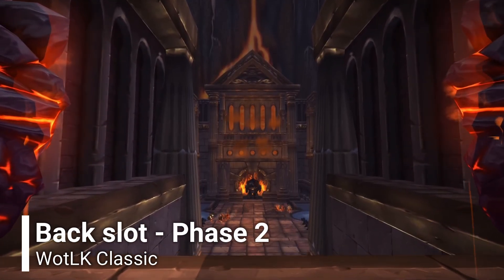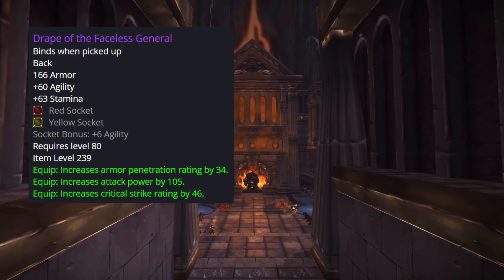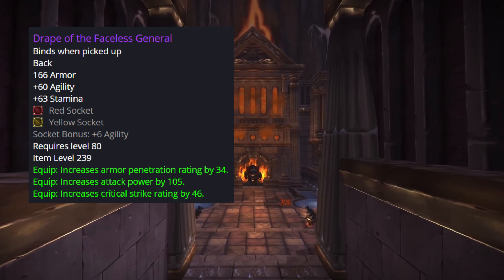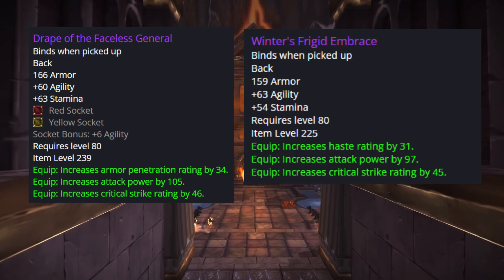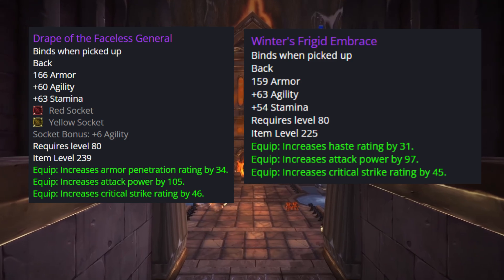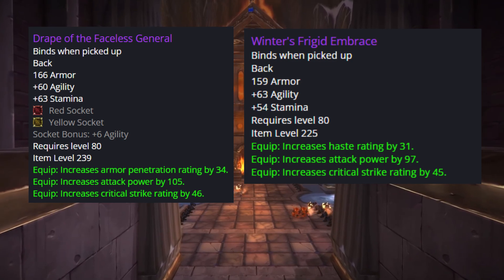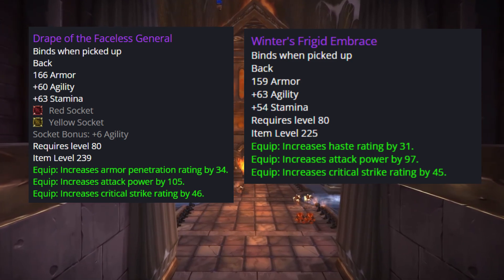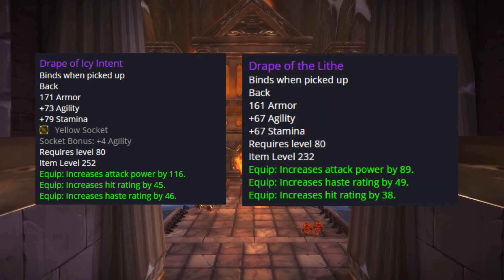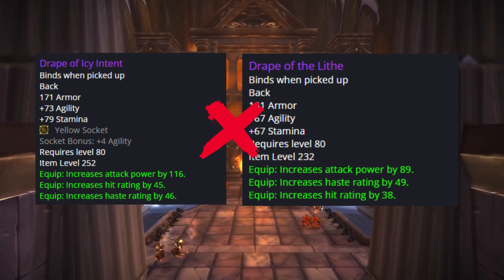The back slot BIS also comes from 10-man General Vezax hard mode. It's BIS because it has clean stats without hit rating and has two offensive sockets that can be filled with agility gems. Another 10-man Ulduar option exists with small differences — one gives armor penetration and the other gives haste but has no sockets, meaning up to 32 less agility. The 252 item level back from 25-man has hit rating and lacks critical strike and one socket compared to the BIS.